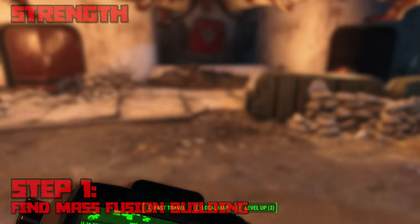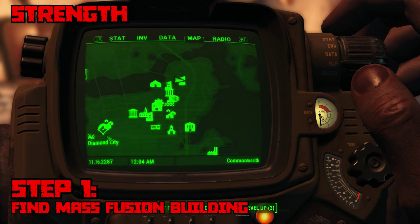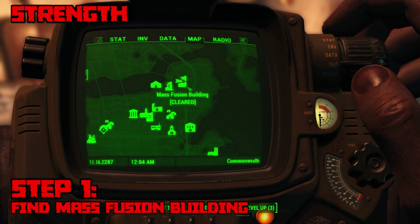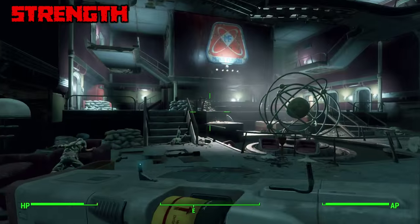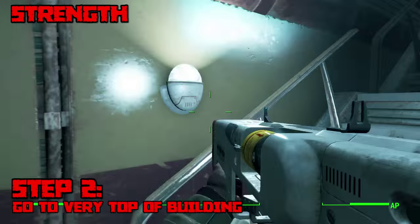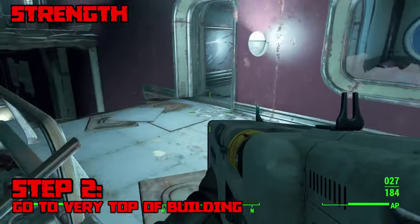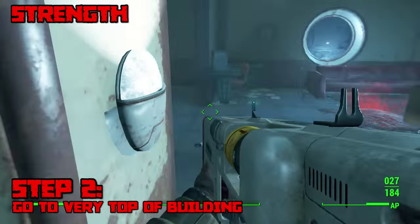First up we have the Strength bobblehead, and fortunately Strength is not too bad. You'll need to find the Mass Fusion building, which is pretty much just directly northeast of Diamond City. Once you discover the Mass Fusion building you'll see some guards on the outside, so be sure to kill them and then enter. On the interior you'll find a ton of enemies, so make sure you're a reasonable level before entering — I did this at level 15 and it was pretty difficult, so I'd say around level 20.